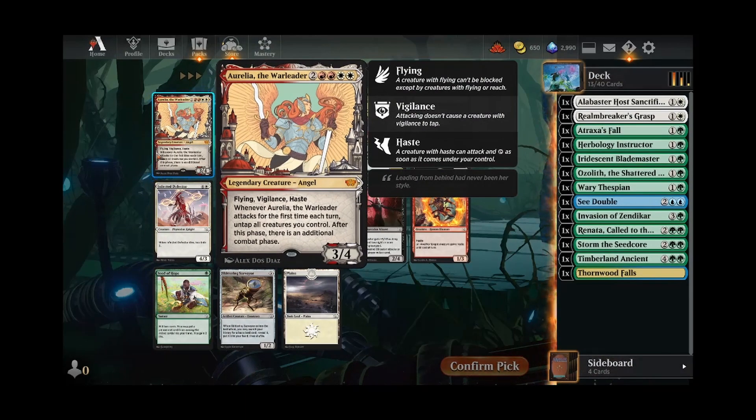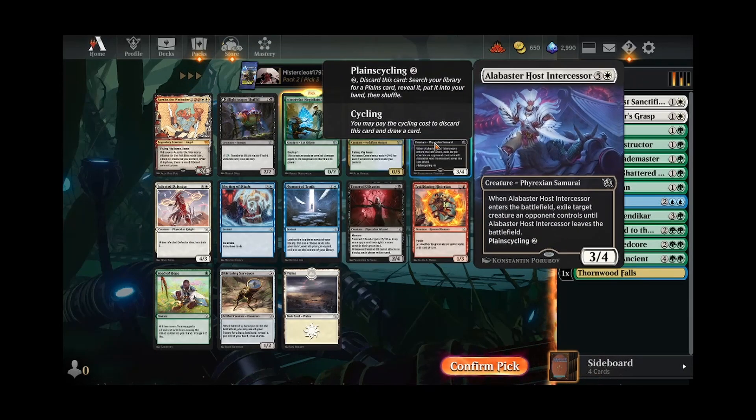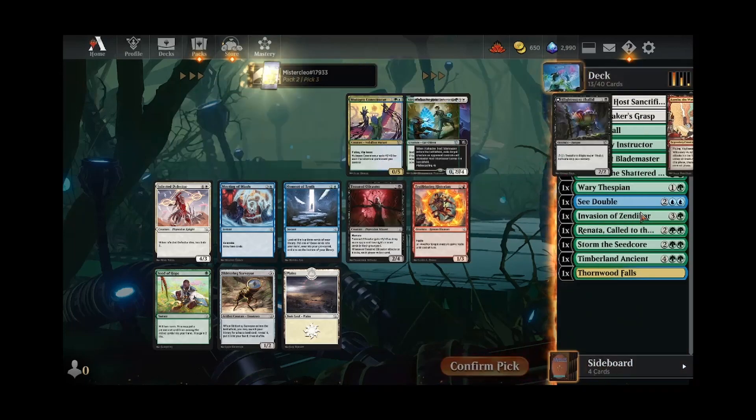Aurelia is a house, but I don't think I want to shift that hard here. Let's take the Negotiator. Intercessor's pretty good — I'd probably actually take this over the Negotiator in this case because we have a bunch of two-drops already. But we don't know that we're playing white yet, and this has counter synergies. Plus it's just a sweet two-drop if you get to drop it on curve.